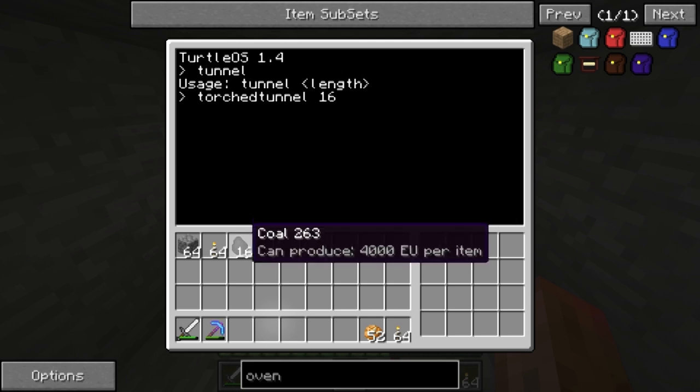I choose 16 for this example and I'm going to be putting coal in the first slot, torches in the last slot, and cobblestone in the second to last slot.